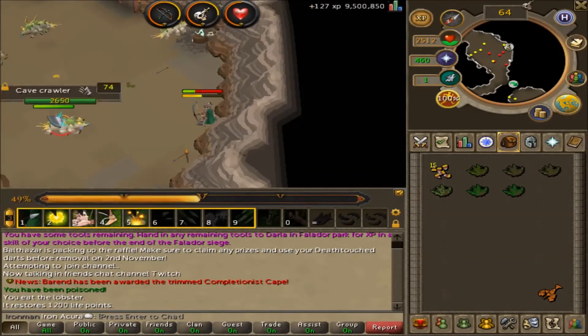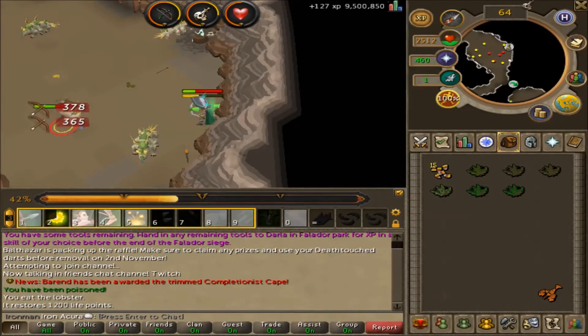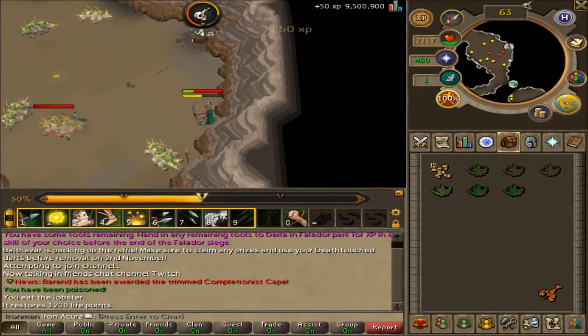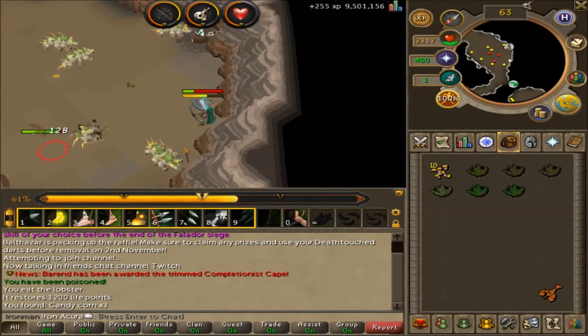So that's going to do it for this video, guys — just a quick update on my Iron Man and my main account. We're still doing the Har-Aken runs and haven't really succeeded yet, although we are making good money from the Uncut Onyxes, which are about 1.7 mil each, so it's fairly good money.